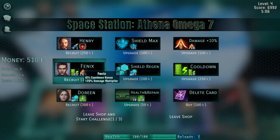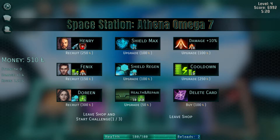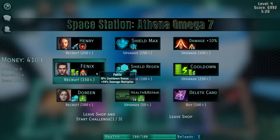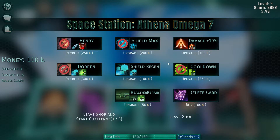Phoenix gives 10% cooldown bonus for all cards and 20% extra damage multiplier. Doreen gives one extra shield regen and repairs five health after each level. I generally like buying shield maximum up, and I think we'll get Phoenix here — he costs 150 for 10% cooldown bonus and 20% damage multiplier, while the cooldown bonus alone costs 250, so he's pretty cheap for what he does. Phoenix, you are hired. Then shield max up and some damage multiplier — now it's up to 1.7. Then we'll click this 'leave shop and start challenge' button I haven't seen before.